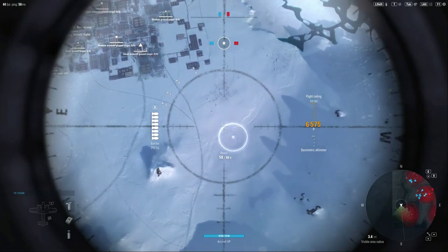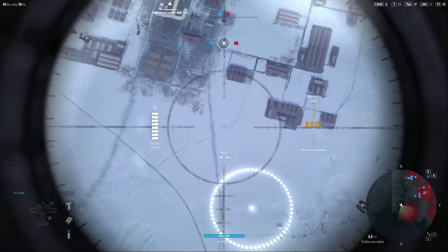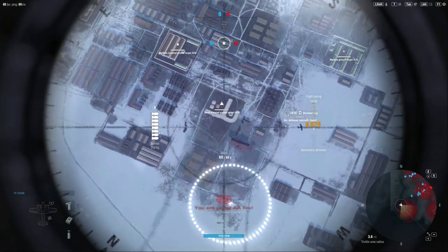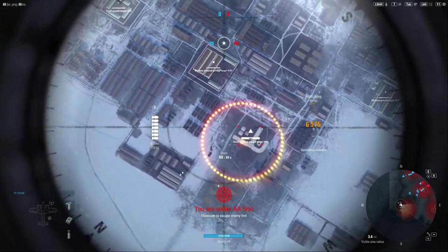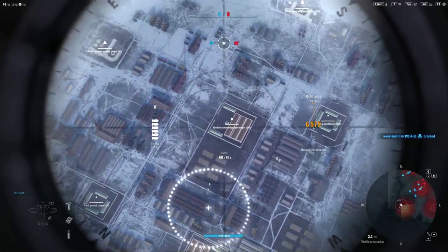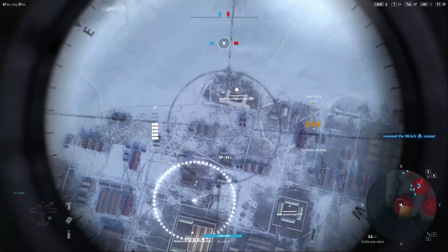By hitting the shift button, I was able to go into this bomb reticle mode. Be aware that the dark crosshair marked here is the bombardier site — that's just for you to look around. What really matters is where that white circle is. Where that white circle and crosshair is, is where the bombs are actually going to go. So we can manipulate the aircraft in this view by moving the mouse around.